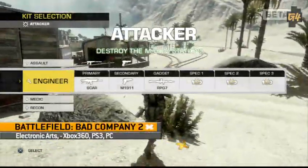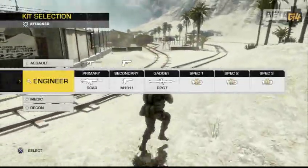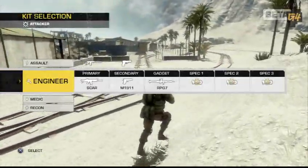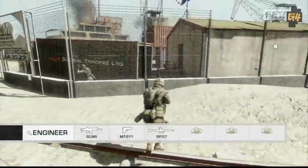First, you're going to start off as either an attacker or a defender on the Rush game mode. You're going to see a selection of kits — it's going to remember the last kit you were previously and also if you selected new equipment. So we're going to pop in as an engineer really quick.